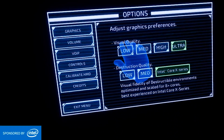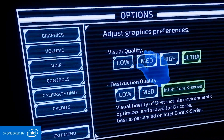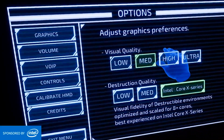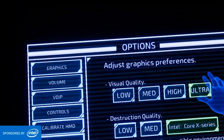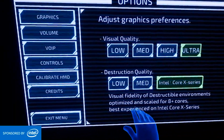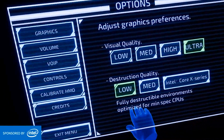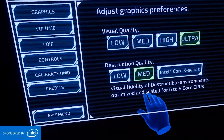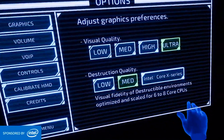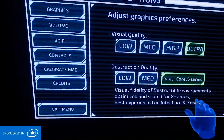Archangel Hellfire makes changing settings easy — the menu just has two visual settings: overall graphics settings, which you can switch from low all the way up to ultra and which affects your graphics load, and destruction quality, which you choose based on your CPU. Low is optimized for more basic CPUs, medium is optimized for 6–8 core CPUs, or they even have a special destruction setting to take advantage of the Intel Core X-series CPUs, like my i9.